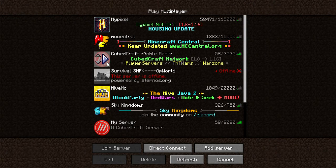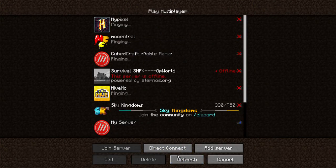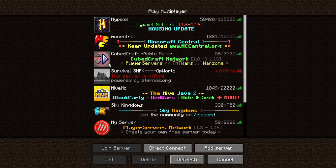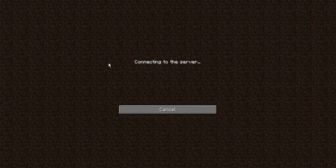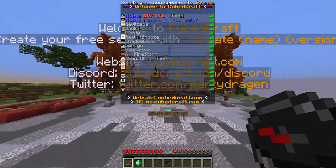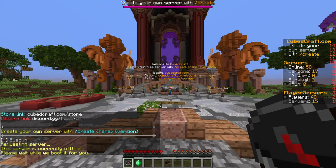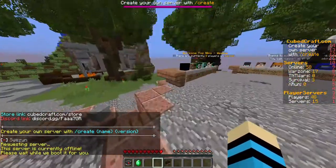Hey guys, welcome back to my channel. In this video I'm going to show you guys how to create a kill leaderboard in your Minecraft server from 1.8.9. First you'll have to go to your server — I'm going to be doing it on CubeCraft.